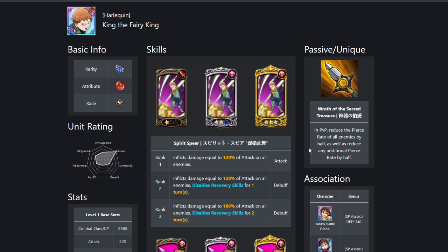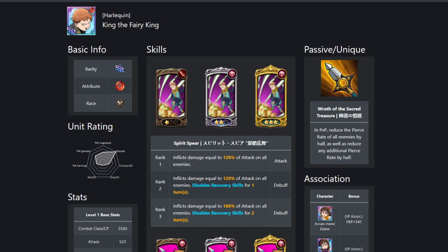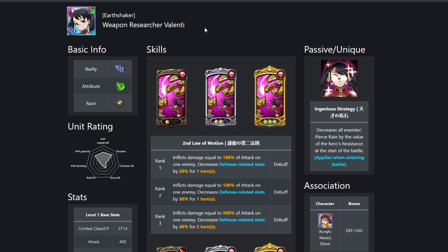Why is this so great? Essentially your frontline would be Merlin, Valenti, Red King — very similar to the current Valenti comp where people are running Valenti, Merlin, and Red Gatha or whoever. Red Gatha's kind of a replaceable unit, but Merlin and Valenti are fairly key units. It kind of breaks both current main meta team comps, because what we're currently seeing is this face-off between Blue Lily pierce teams and Valenti counter-pierce teams, with other stuff in between — these are the two main metas right now.